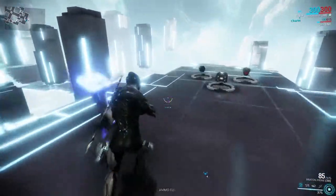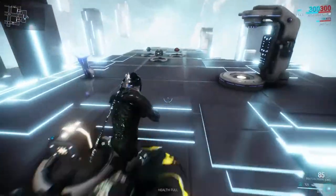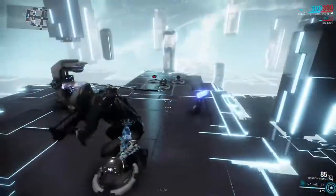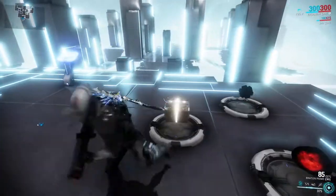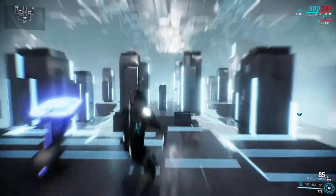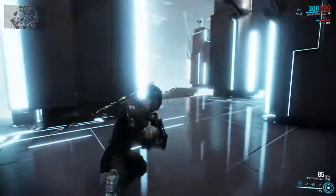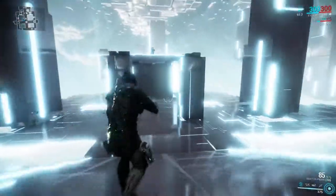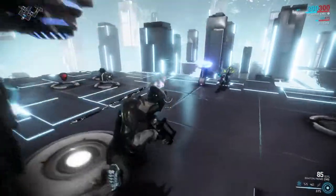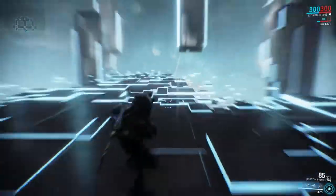I want to show something that I don't know if everyone knows about. We have a directional roll, sometimes called an evade roll, and I see some players use it — it's a really good tool for dodging. Also, you can actually bullet jump and then roll in midair to gain even more distance, which is a really good secondary technique to the bullet jump.